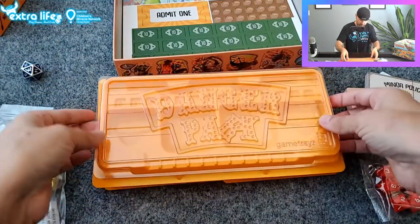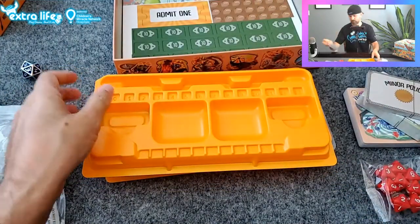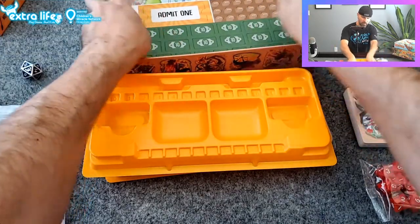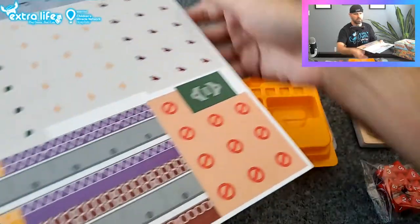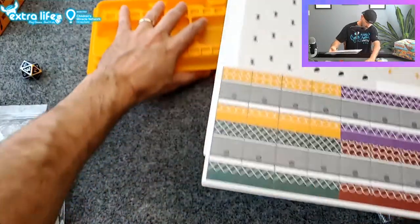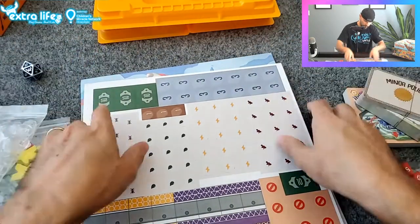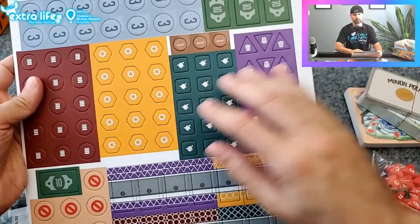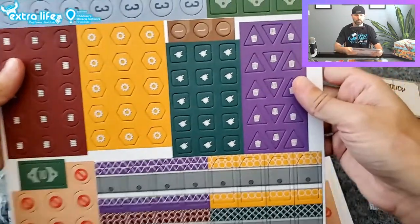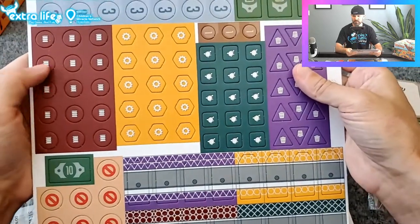This is the part of the game that you build off of — the game tray that you use for building the game. Some of the copies I saw people play online were prototypes. I think I've seen one version like this with the actual components. These are the dangers — each one of the park tiles has a particular danger that can occur to them, and these are those dangers.